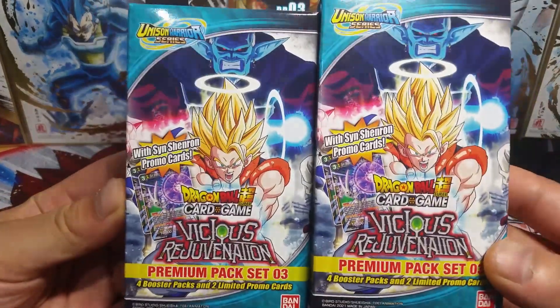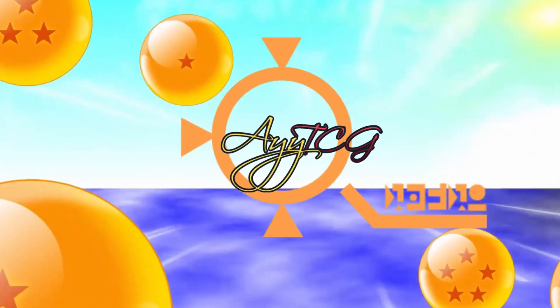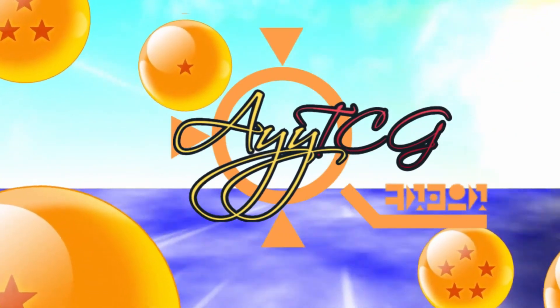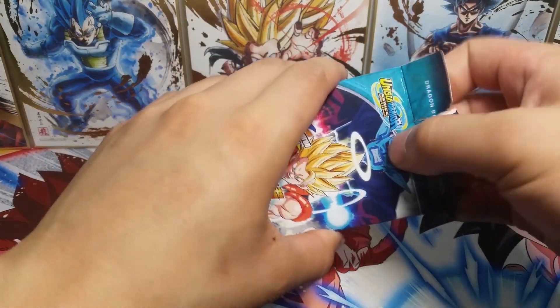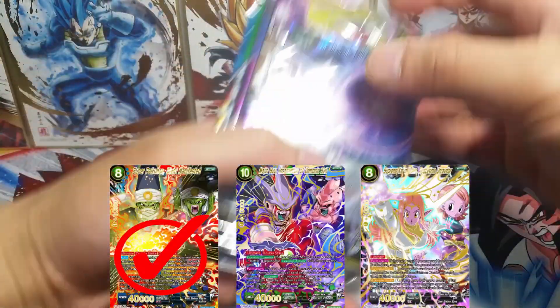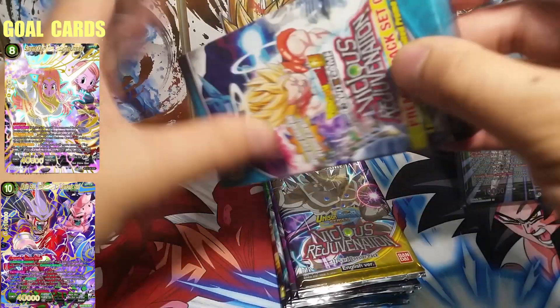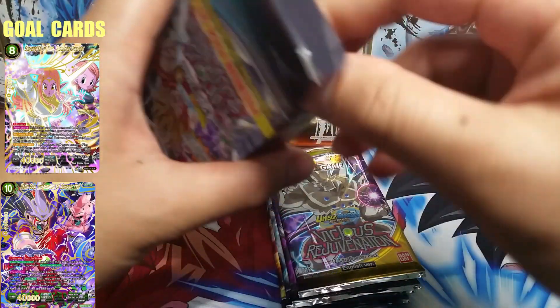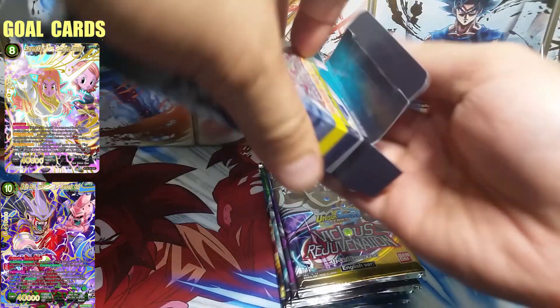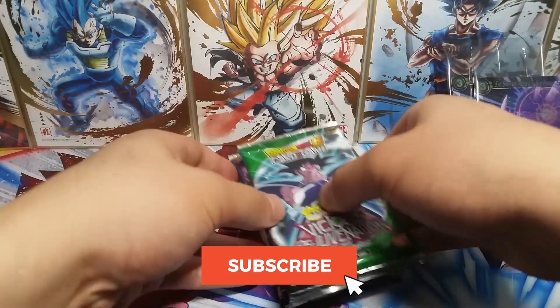I will never pass on some premium packs, so I'm going to be opening these up in today's video. What is going on guys? I'm AT and welcome back to another video. We are on the hunt for the remaining two secret rares inside this set and we're also trying to get the remaining special rares on this list. The one I probably want the most would be the Teen Goku and the Freeza and Cell SPR.